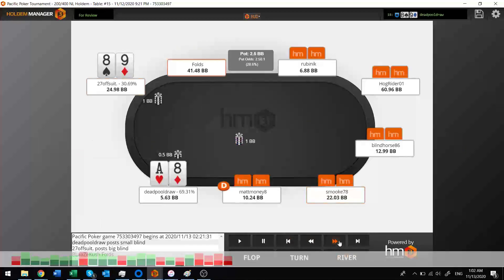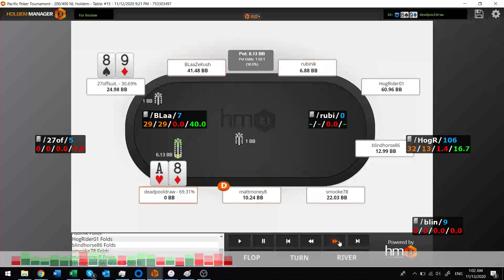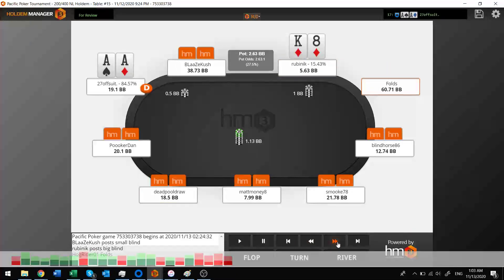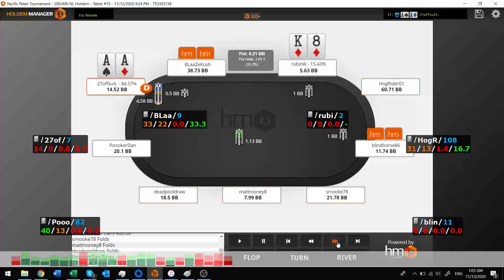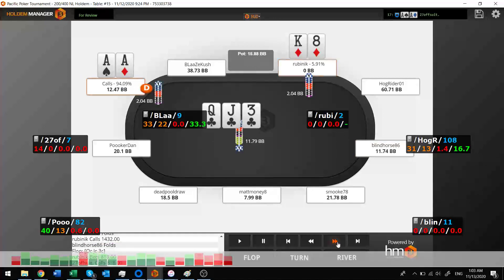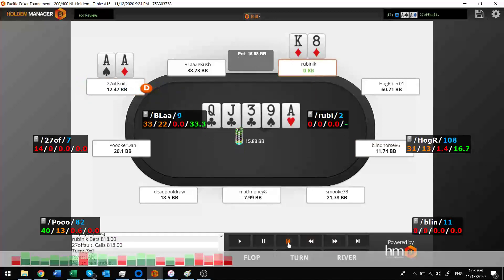Eight-nine — this guy jams everything, and I think it's a pot odds situation. I can call $5.13 to win $8.13, so I just decided to let her rip — and I did not get it. Next hand, got the aces. Definitely going to raise with those, get called, this guy's all in — obviously call — and took it down.